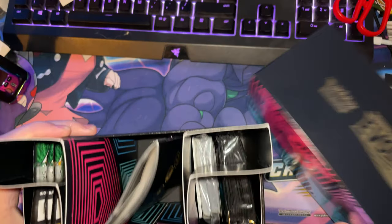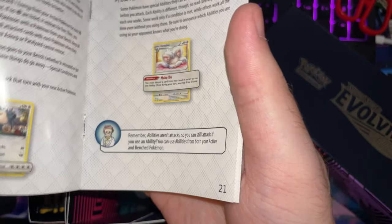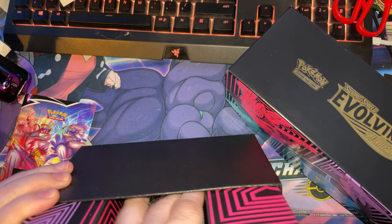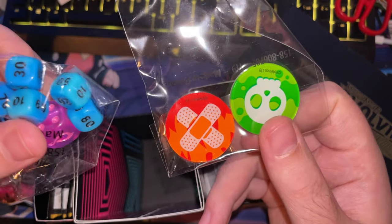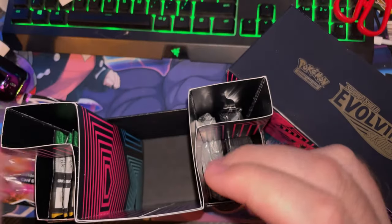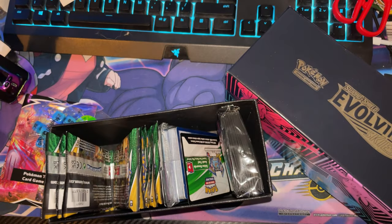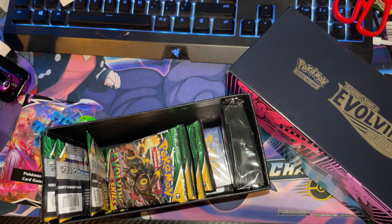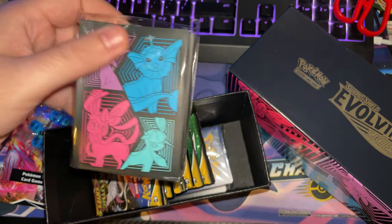Let's open this up - nice one. You get your Training Game Rulebook. You get your counters and your dice - I'm not sure what the dice are for, but you know. Damage counters - I've got loads of them. Let's take this out. You get your nice insert, I think that's pretty cool. I'll keep that one because that's the code for my game.